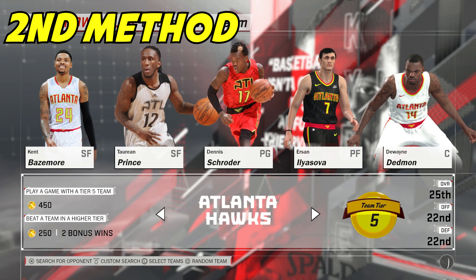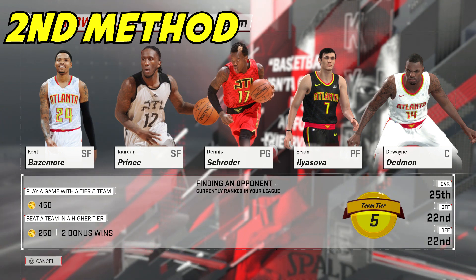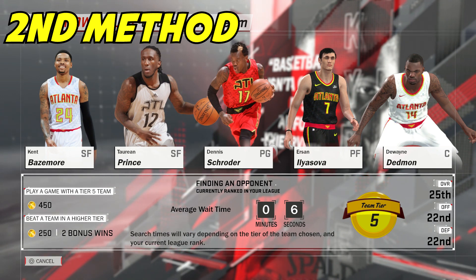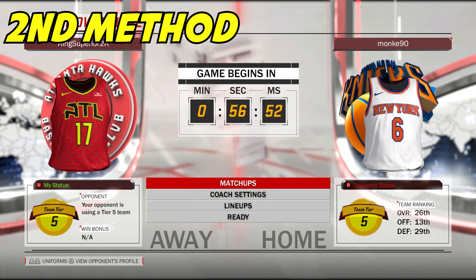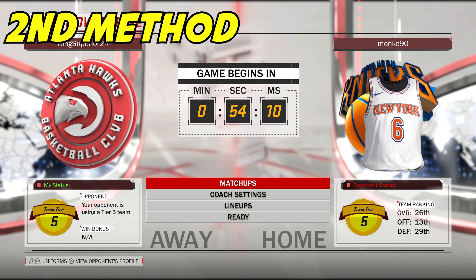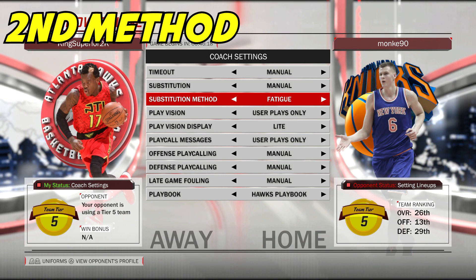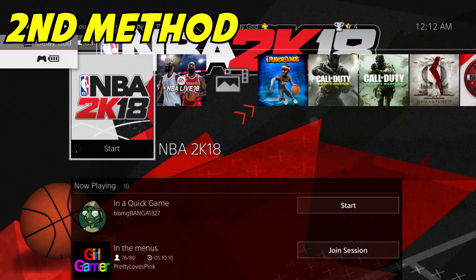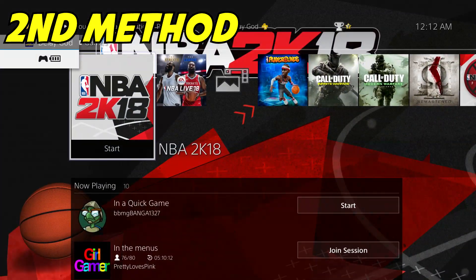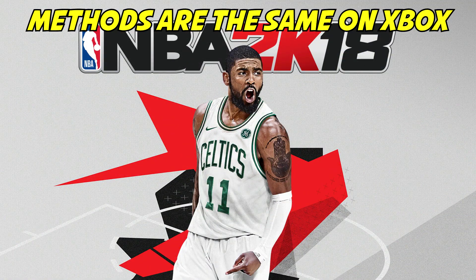Some people are having problems — they're doing the glitch and not getting VC the second time. You can't select the same team over and over anymore. The day I dropped the glitch you could, and I was using the Miami Heat repeatedly and getting VC, but now it's not working. So you have to switch up the teams every single time — use the Hawks, the Knicks, the Brooklyn Nets, the Lakers — and when you've used all the teams, you can go back to the first one you started with.